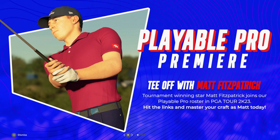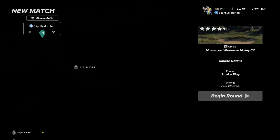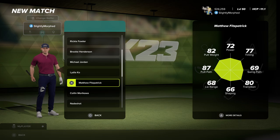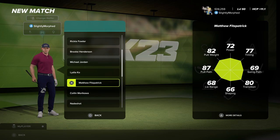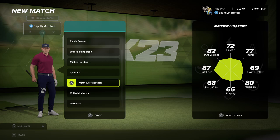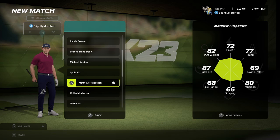Matthew Fitzpatrick has been added to the game — the first actual pro added since launch. Tournament-winning star Matt Fitzpatrick joins our playable pro roster. In a local match, let's see his stats: 72 power, 77 timing, 69 swing path, 80 transition, 66 shaping, 68 lie range, 87 putt path, and 88 putting. Really good with putting and transition; everything else is more or less okay.